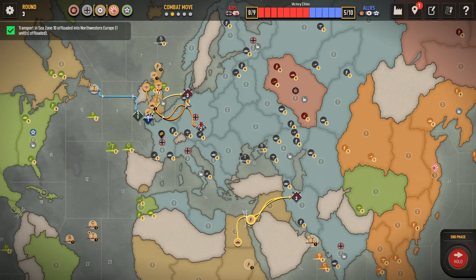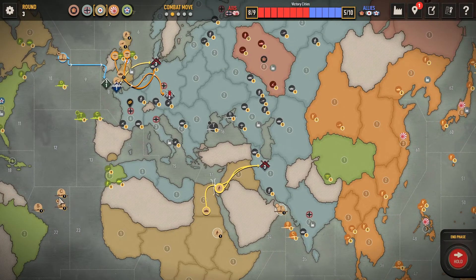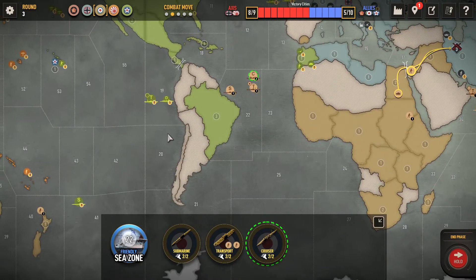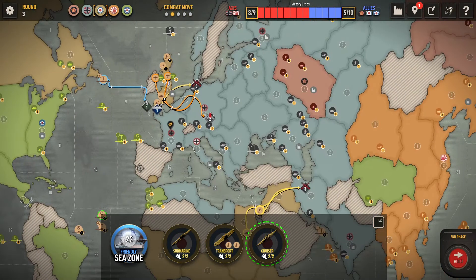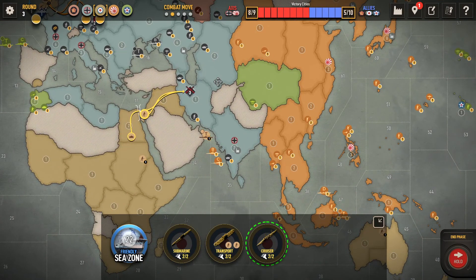I can show you an amphibious assault too. The other thing I haven't shown you yet is bombardment — which is no different than bombers. If you have a battleship, cruiser, or similar ship, and you are also offloading amphibious troops, you can use one of those ships to fire an initial bombardment — no different than your air raids. I think that's all I want to do right now.